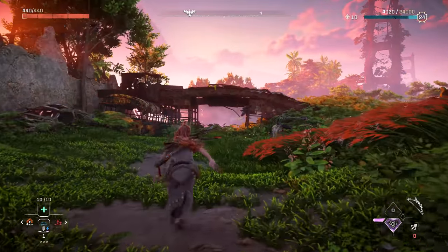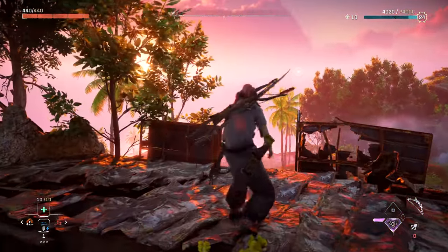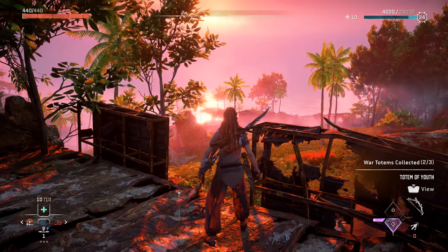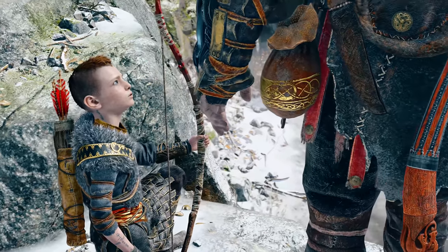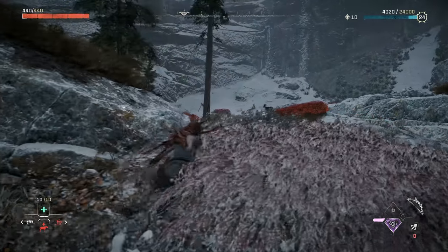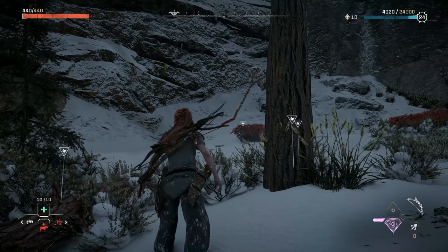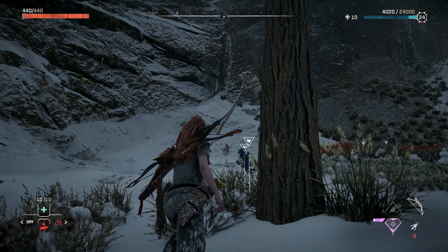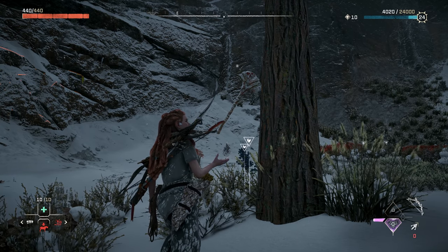The love for the axe-flinging Norse epic doesn't end there. At another location, you can find a carved figure that looks like a boy — the Totem of Youth, a nod to Atreus, the son of Kratos. And if you head to yet another location on the map, you can find an axe stuck in a tree. Aloy notes that someone left an axe there, and suggests checking for a trail with her focus.